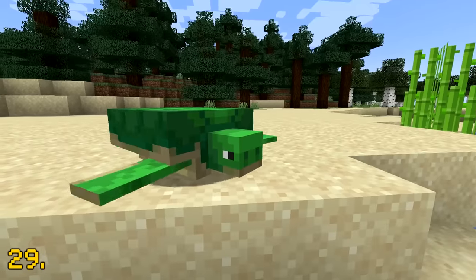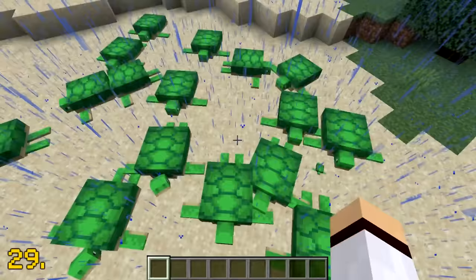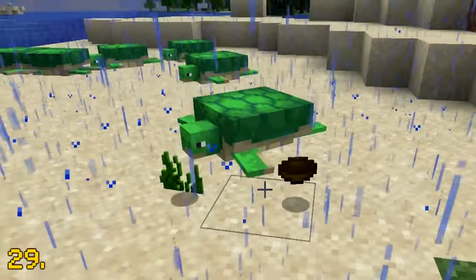We all know that turtles love to chill by the beach and drop seagrass when they are killed. However, what is strange and also very rare is that turtles will drop a bowl upon death if they are killed by a lightning strike.